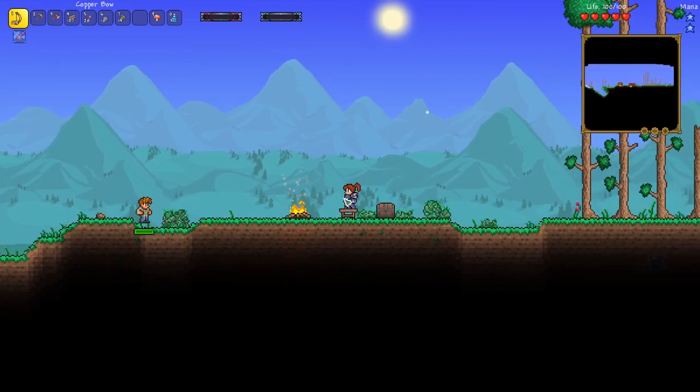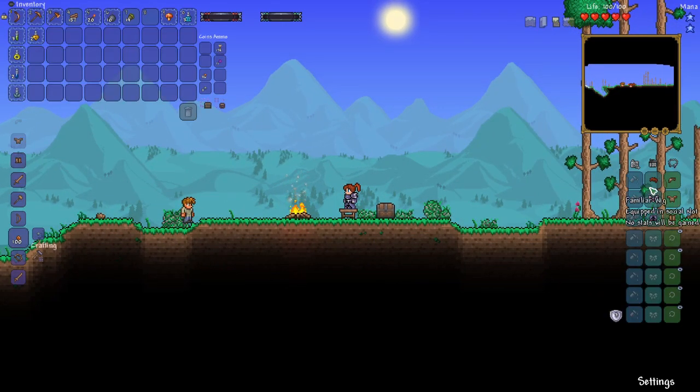So I forgot to mention, I've geared her up with only cosmetic items — the familiar wig, Kronos's breastplate, and Kronos's legs. That just kind of gives her a cool look.